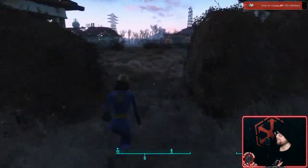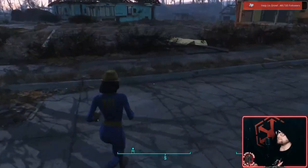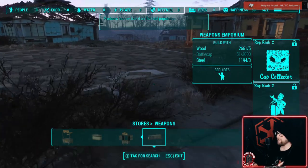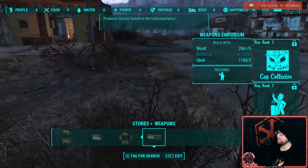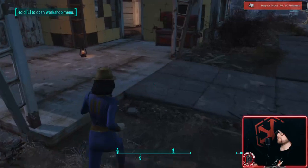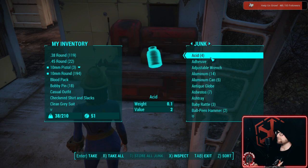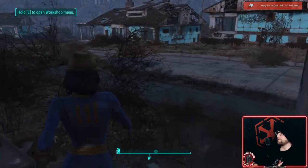Now we're done exploring the basement and got all the locks open. Oh man, I forgot this one spot — I thought we got rid of everything. More stuff for us! Let's go over here and store all that stuff — hit Transfer, Store All Junk. See if there's anything else? Nope. So that's it — exit out of that and keep on building.